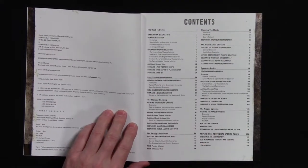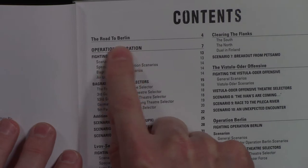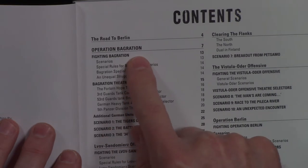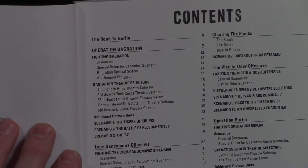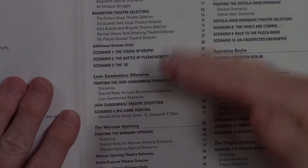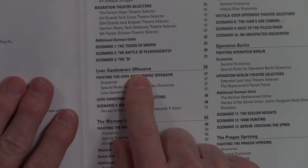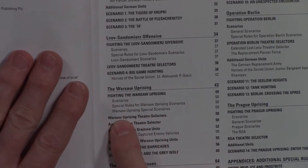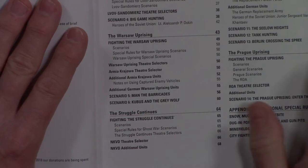This is the table of contents. We have the history about the Road to Berlin, the main theater of action Operation Bagration, the scenarios involved, special rules, and so forth. There are three scenarios for that one, then you can go to another operation and its scenarios, and then the Warsaw Uprising - each with a little setting and scenarios for that setting.